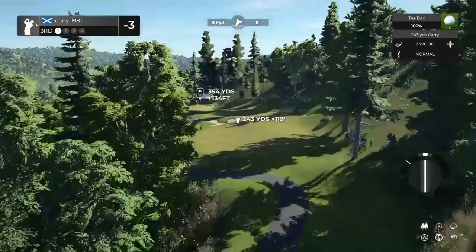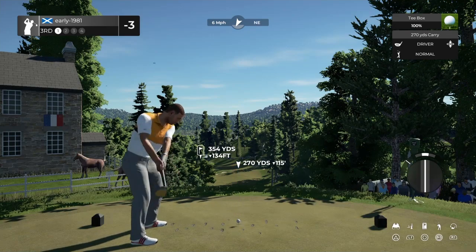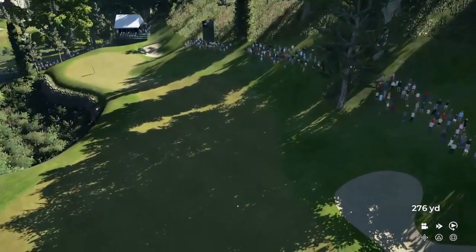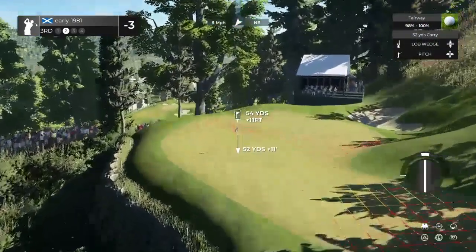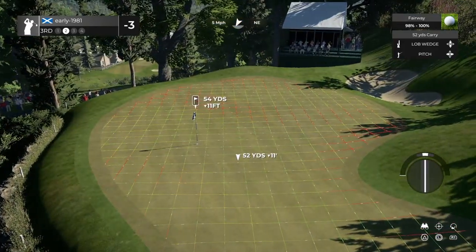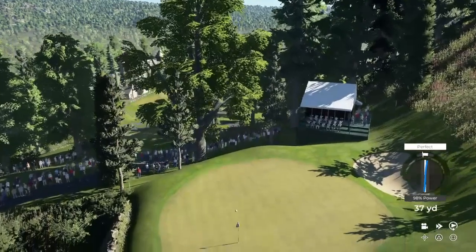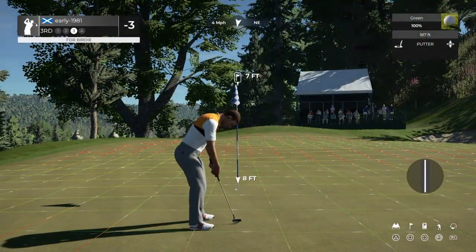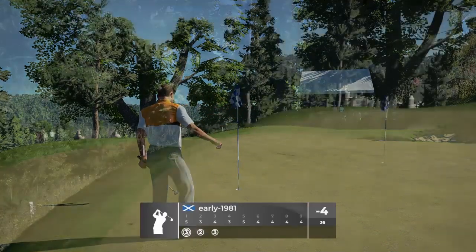Hole number three. This is a short par four. Placement off the tee box in this course, as you would expect from an Arctic Fury course, is crucial. Use the slope in this fairway — it is going to kick left. I would imagine it's going to set us up for a pitch shot. But this truly is a majestic course. I think this is one of my favourite Arctic Fury designs to date. We are going to fully loft this — should just stop stone dead almost. Great execution, and it should set us up for a good birdie chance from seven feet. We are four under through three holes.